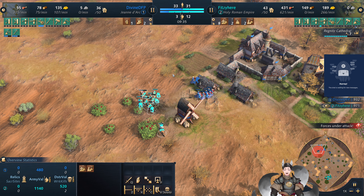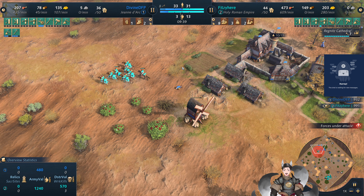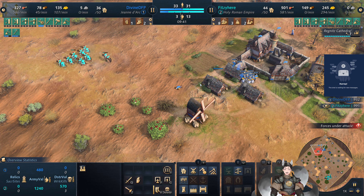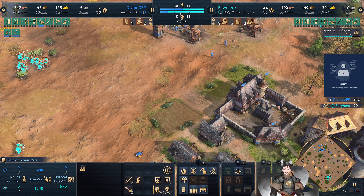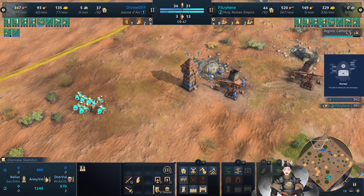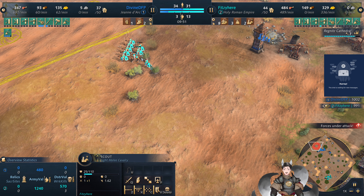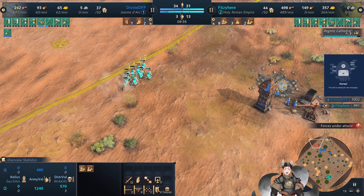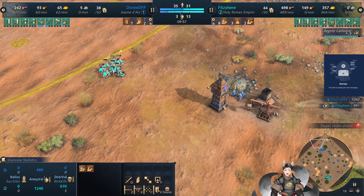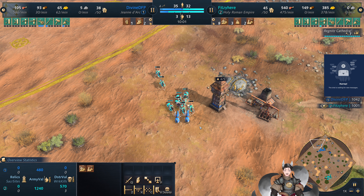Horsemen push forward once again, gaining some damage. Takes another villager there. Remember, Jean d'Arc does not get faster-producing villagers like French, so villager count is minimal with a second town center. These villagers do manage to escape out into an outpost. Cyan does have a plus one damage research as well, to allow his horsemen to raid a little bit better.